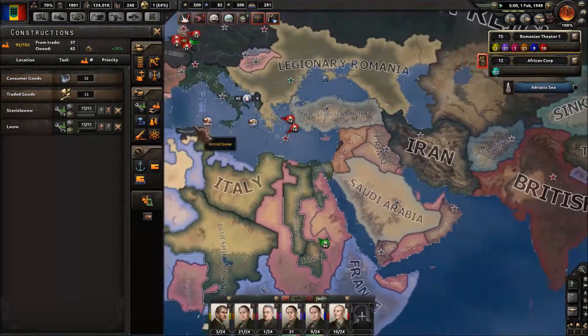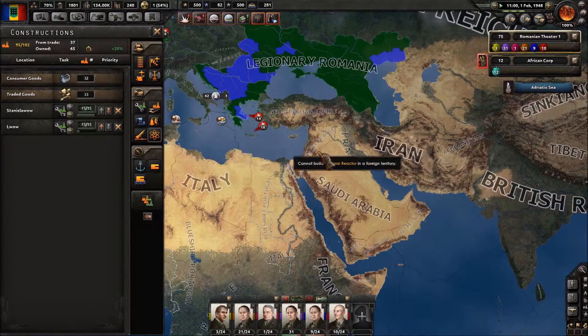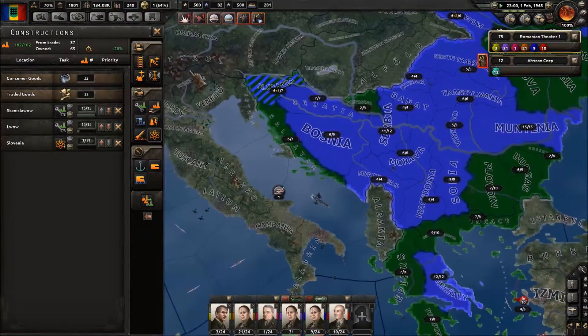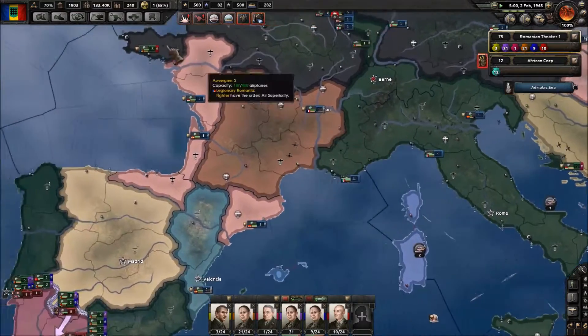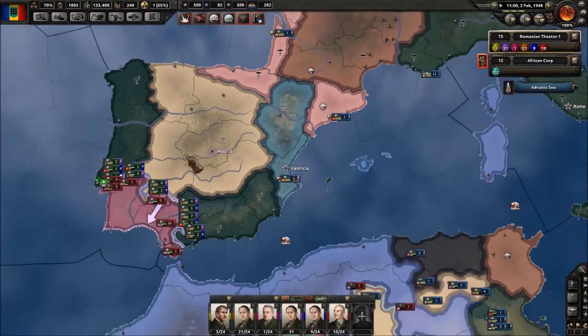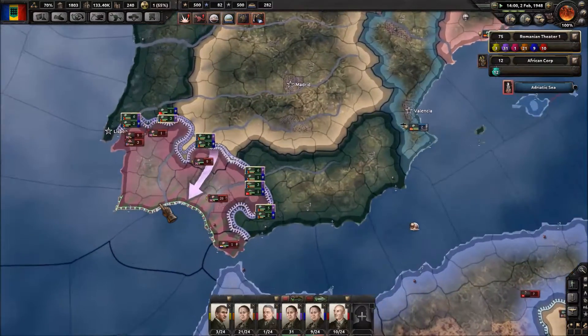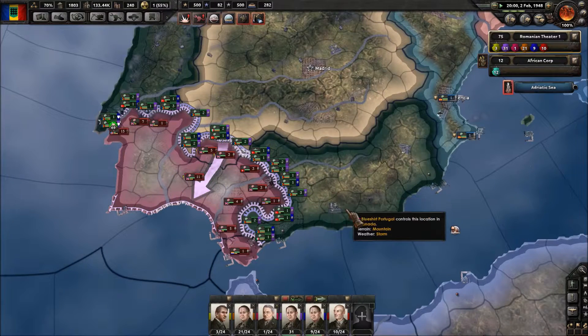I guess we could go ahead and build another nuclear reactor as well. Let's put you up here in Slovenia, because I have two nuclear reactors now and I have a nuke that's waiting to be used. Last episode we actually nuked Galicia up here. The Mexican opposition joined the Allies — fair enough.